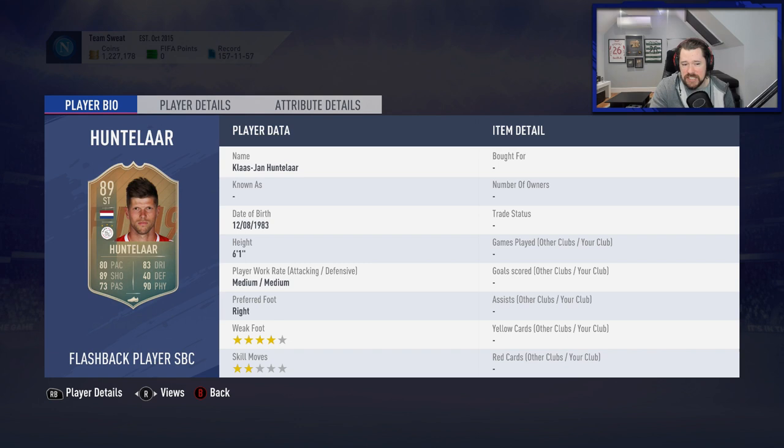Looking at his face stats: six foot one — brilliant. Four star weak foot — brilliant. Two star skill moves — a bit shoddy, but doesn't really matter that much.